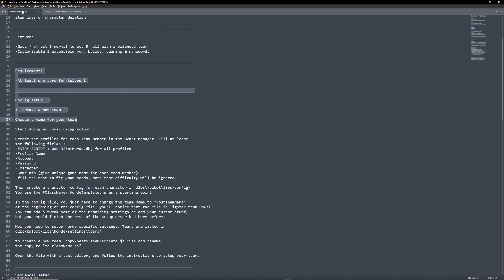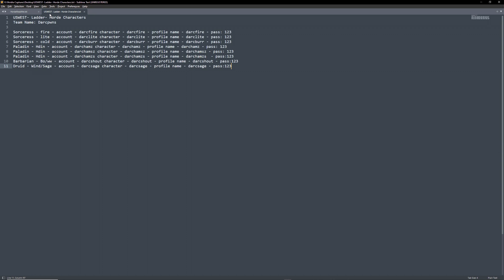If we take a look at the README, the next step is to create our team. I suggest making the characters in the game first. Make sure you get the names correct — I adhere to case-sensitive characters, and so should you to avoid issues. In this tutorial, I will make 8 characters as I did in my private testing. Making a spreadsheet or just a text file can help keep track.